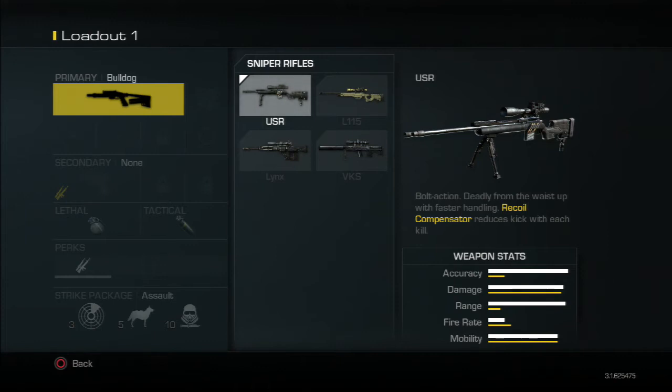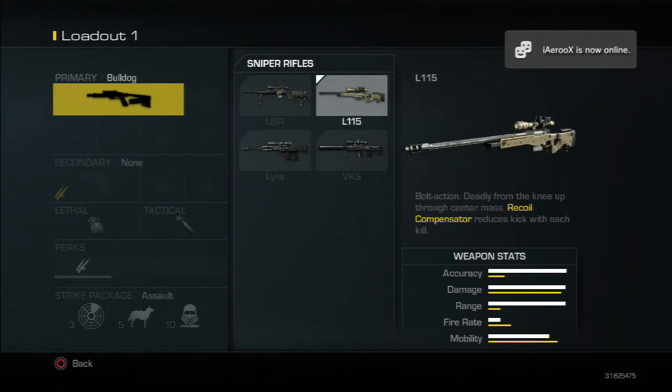The USR is probably my second favourite out of the two bolt actions — it's actually my least favourite. I preferred the L115. I found that the USR gave me more hit markers and was less consistent compared to the L115, which we'll move on to now.